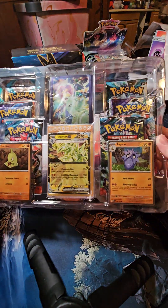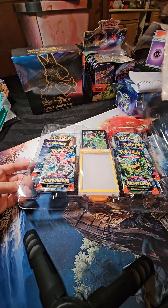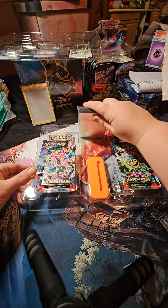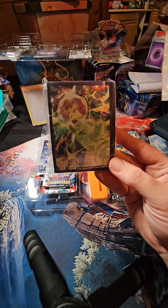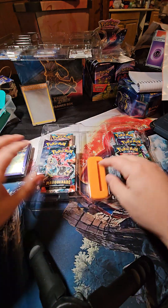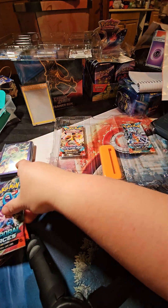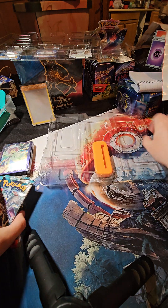I remember that these ones were not actually Black Star promos in here, but that's okay. I like the sleeves though — the sleeves are pretty cool. Man, what is with the lighting? Come on. There we go. Not cooperating today. Friendly's sleeping, so she's not going to invade my pack opening like she has the last couple of times.